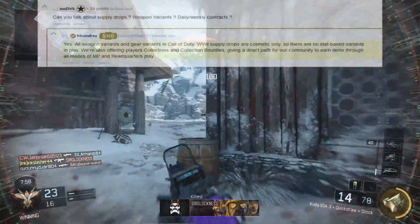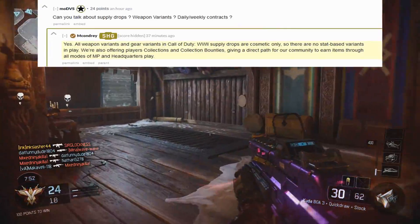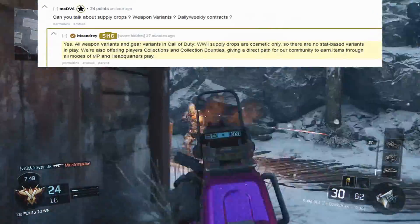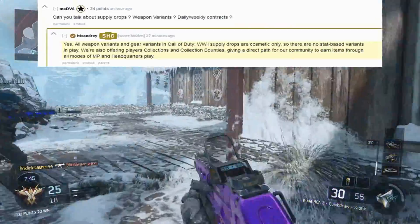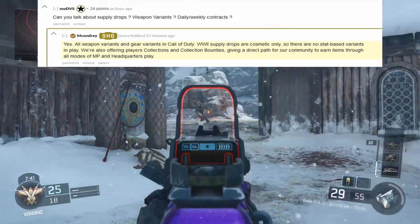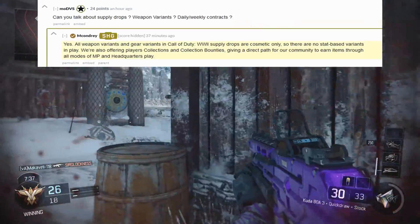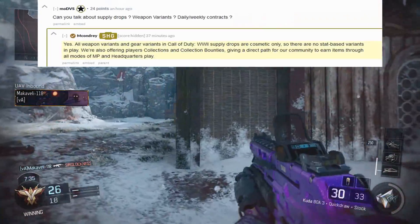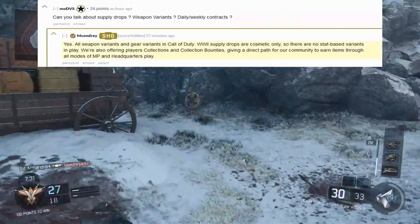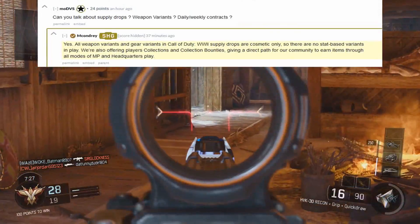The question is: can you talk about supply drops, weapon variants, and daily and weekly contracts? Michael Condrey responds and says: yes, all weapon variants and gear variants in Call of Duty World War 2 supply drops are cosmetic items only. So there are only non-stat based variants in play. We're also offering players collections and collection bounties, giving a direct path for our community to earn items through all modes of MP and headquarters play.